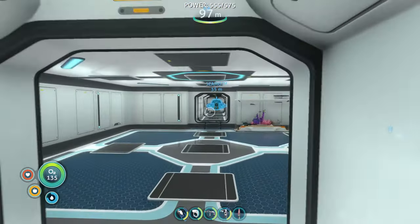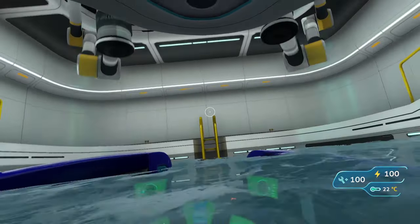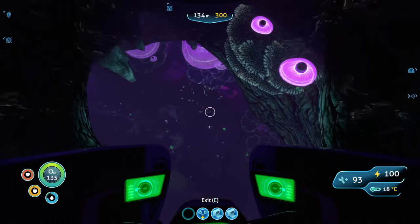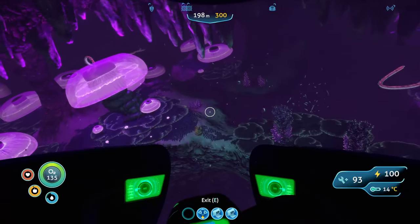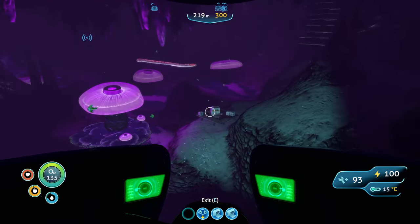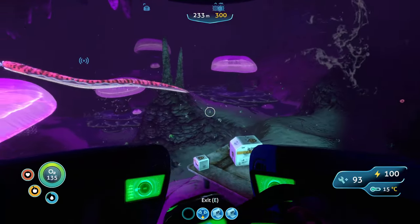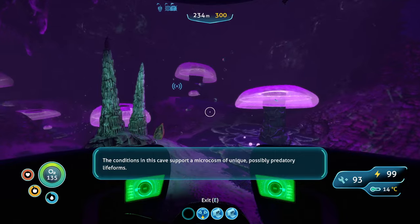I think we just have to go down into this cave to find the magnetite. We're going to take the Seamoth — we've cleaned out all the unnecessaries, storage is cleaned out. We're basically ready to do this. And then I smacked right into my base! But yeah, this is what we're ready for — entering this biome, which does have some hostiles. I don't trust that thing.